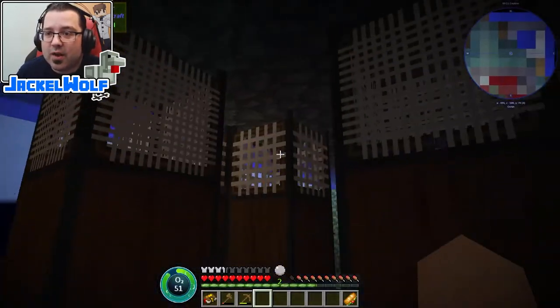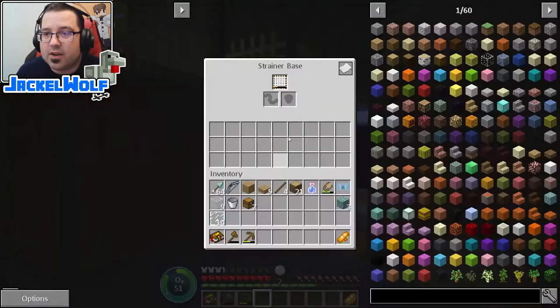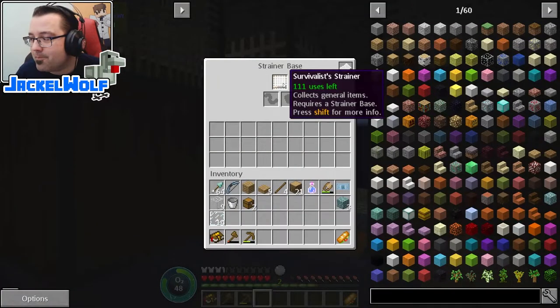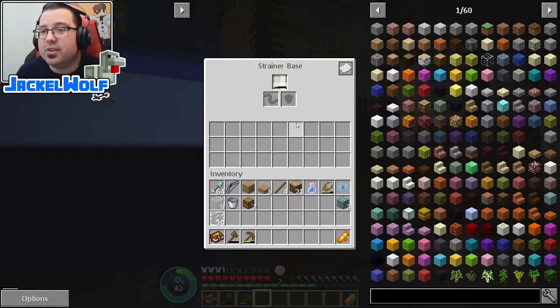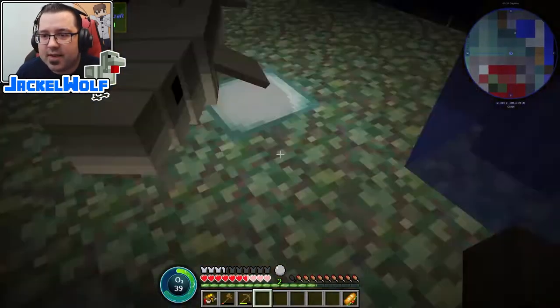The stone comes from the survivalist strainer — that is the simple one. The survivalist strainer dense version does not give you stone; it gives you a couple other things instead.